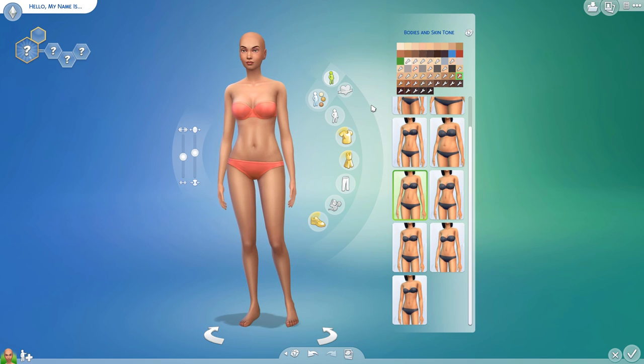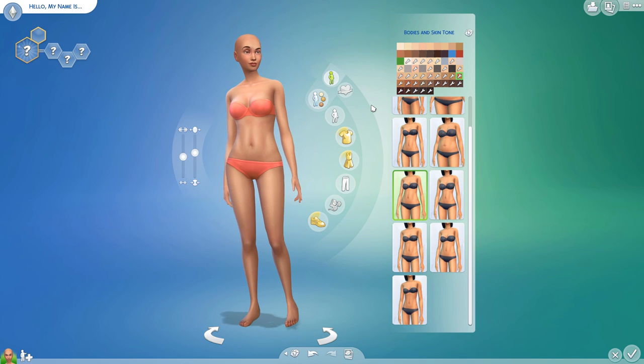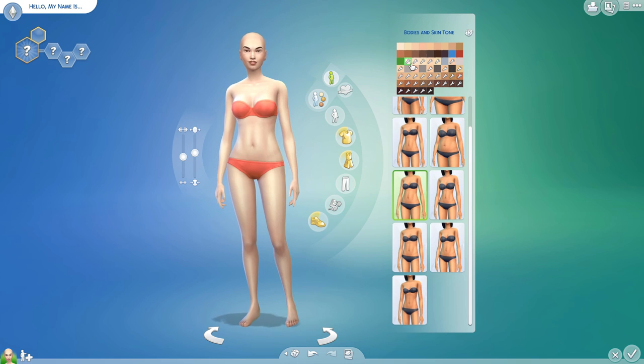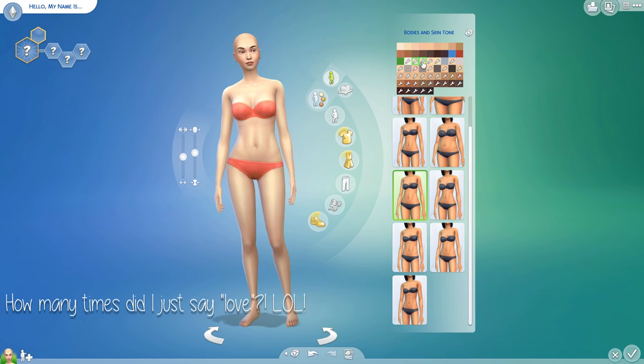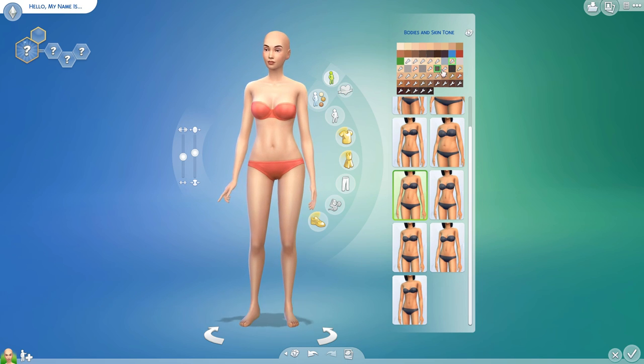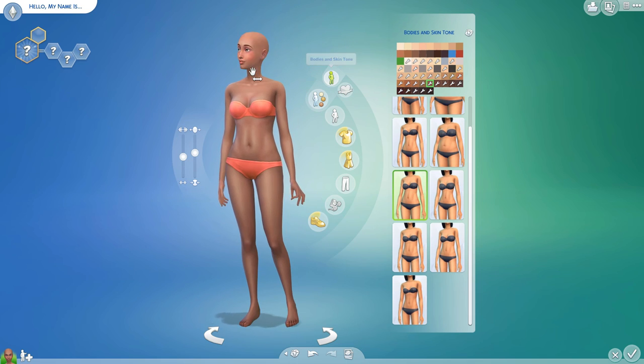I'm going to start with skins. My favorite skin is not an overlay — I don't really use overlays that much, typically because they always come in light skin tones, and I don't like that. I want all the skin tones. This is a default recolor and I really love this skin. It comes in about 34 shades, everything from super pale to very dark skin. I love all the swatches — they are great.